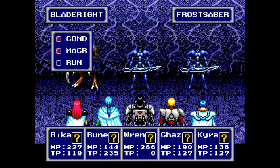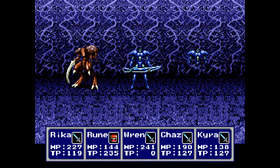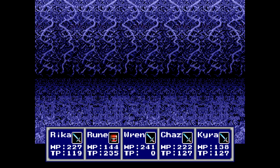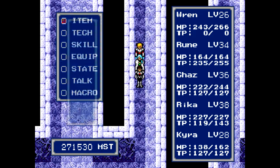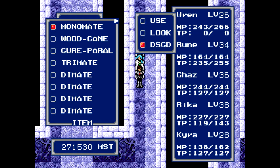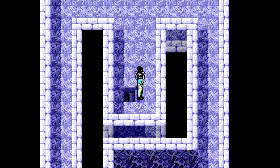Frost Sabers - yay. Fire and ice. Miss. Someone leveled up. Did I get a tri-mate? I did. Actually, let's top up a little bit. We don't need monomates anymore. There we go.